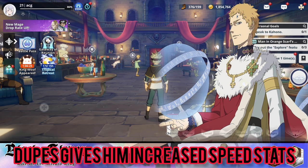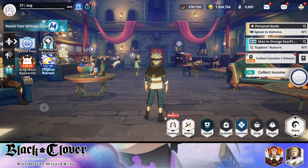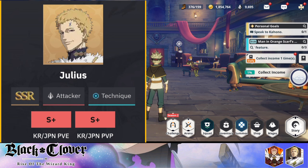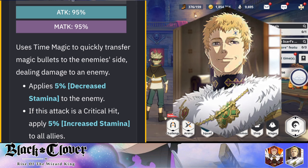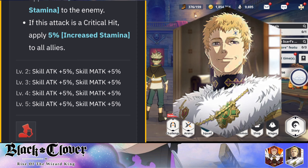This character also has skill pages worth getting, which I'll detail shortly. To summarize what Julius does and why he's a must-have: with Noelle in the game, she's a must-have for great AoE damage, her shield mechanic, and counter ability. Julius's damage potential is similarly high as Noelle's, but he is oriented entirely towards single-target damage. His Skill 1 attacks one enemy and applies 5% decreased stamina to the enemy; if it's a crit, it applies 5% increased stamina to all allies.